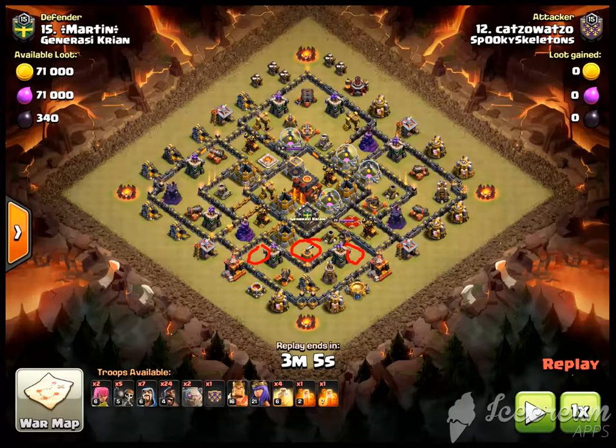You're getting a lot of value by taking out bomb spots. The other thing is the bomb tower, queen, and Clan Castle — all in one easy go.